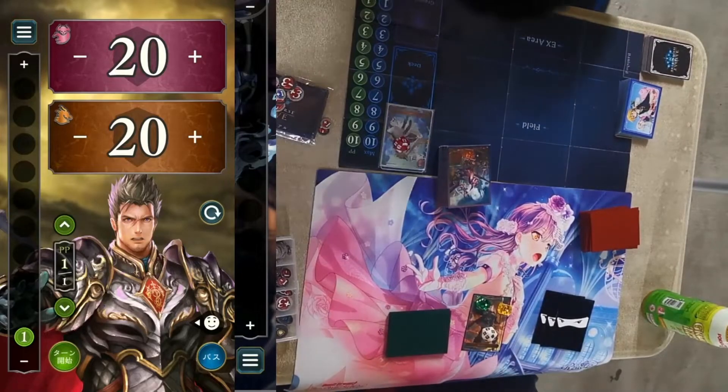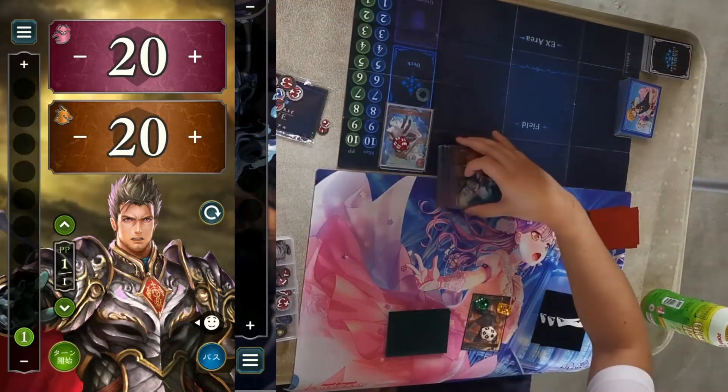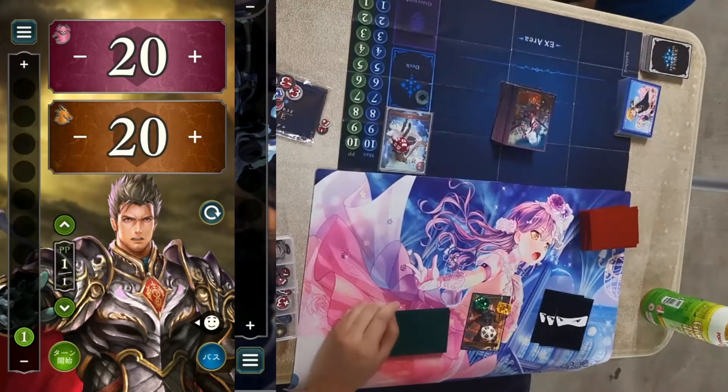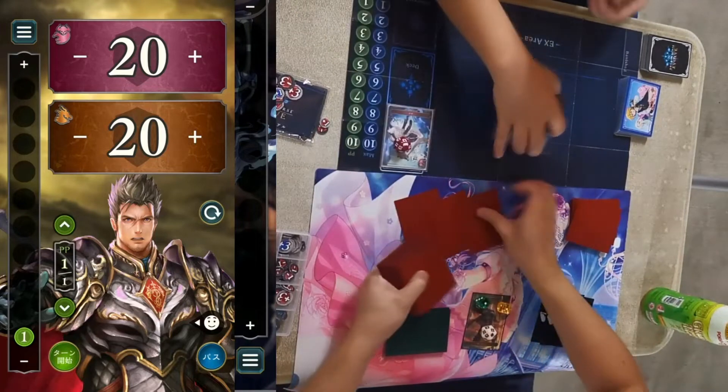Hello everyone, today we're going to have a showcase match for the Card Nation weekly tournament. On the top we have Aggro Nightmare, and at the bottom we have Bell Ringer Ram Dragon.